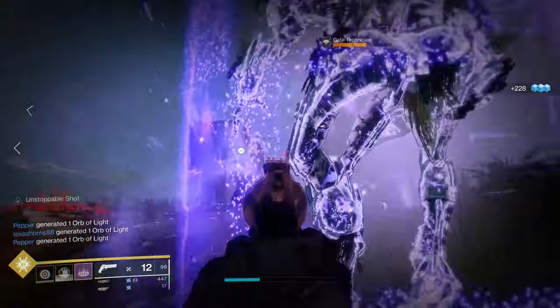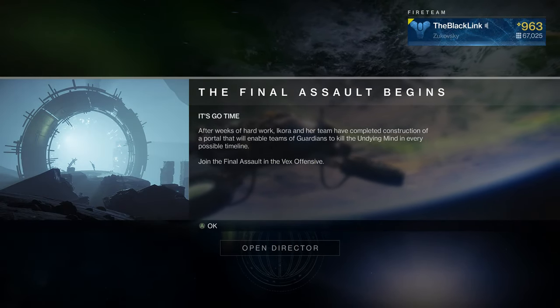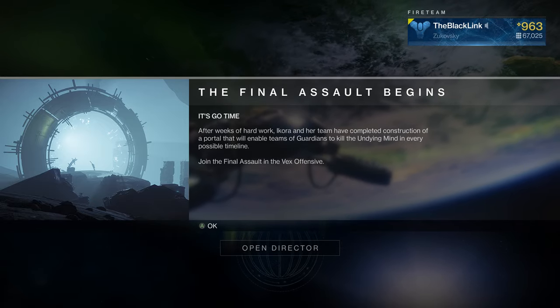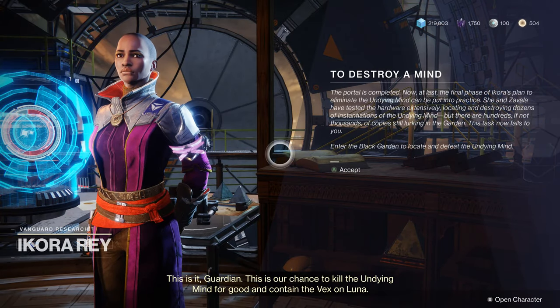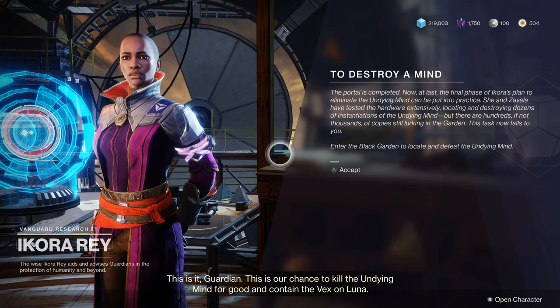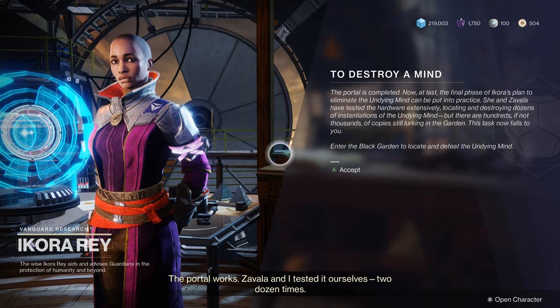Alright, first things first — when you sign on to Destiny 2 today after the reset, you're going to get a new splash screen telling you that the final assault is now live. Guardians can now take on the Undying Mind. You can head over to the tower to get a quick bit of lore from Ikora Ray, but ultimately that isn't needed to access the Undying Mind. He's basically taken over the boss role in the Vex Offensive, so go ahead and load that activity up and proceed through it as normal.